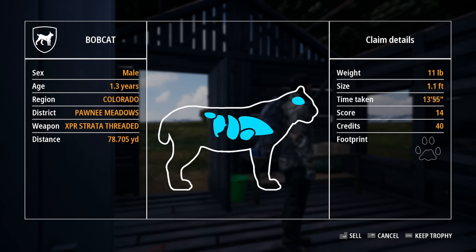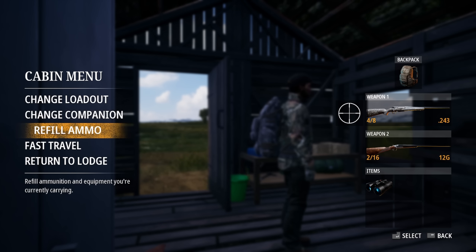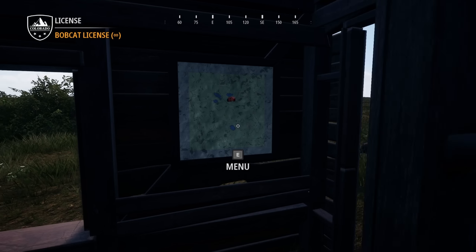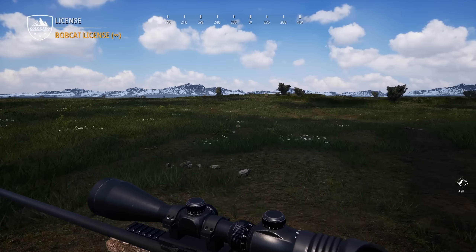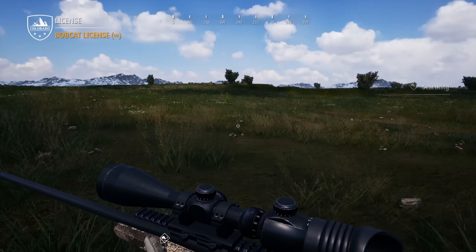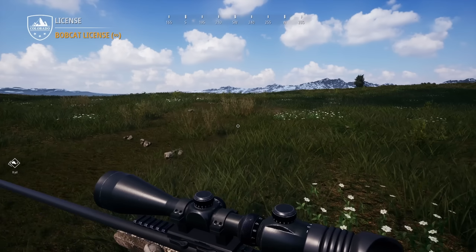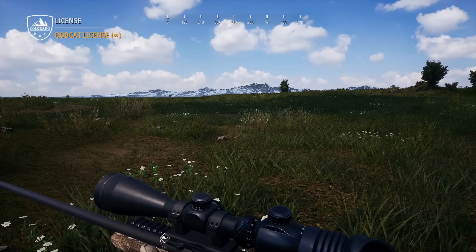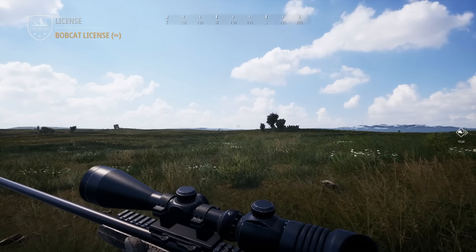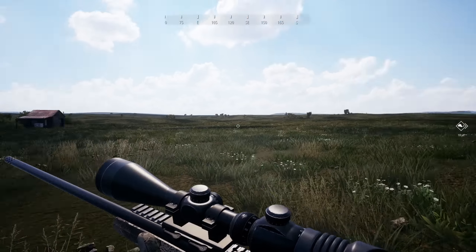Claim animals for 40 credits. God damn it. That might be the problem with the .243. Like, it can actually take down a lot of things, but it's not really going to pack the same punch. It might take longer to kill things. We want to be heading directly south. We will get to this lake eventually.